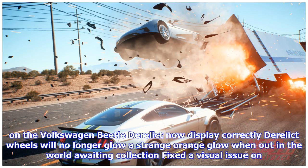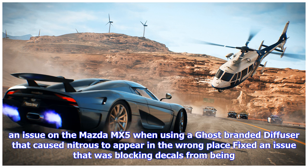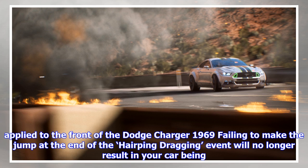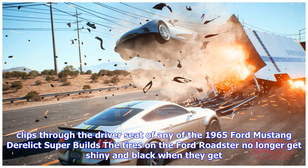You can now paint derelict cars that have been purchased from a dealership. The AI has been improved in the Holtzman: The Coming Storm event. The body panels on the Volkswagen Beetle Derelict now display correctly. Derelict wheels will no longer glow a strange orange glow when out in the world awaiting collection. Fixed a visual issue on the suspension and brakes of the Chevrolet Bel Air Derelict. Entering a part shop while in hood or bonnet cam will no longer create a camera spin around the shop. Corrected an issue on the Mazda MX-5 when using a Ghost-branded diffuser that caused nitrous to appear in the wrong place. Fixed an issue that was blocking decals from being applied to the front of the Dodge Charger 1969.